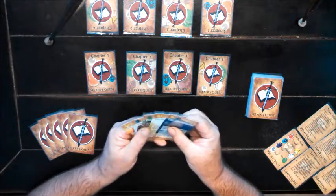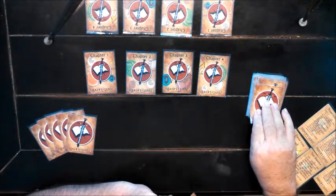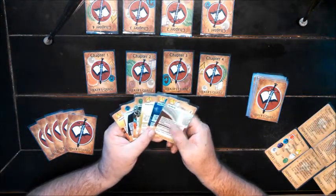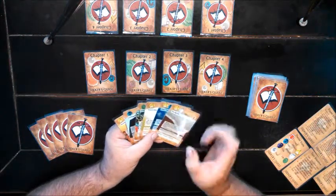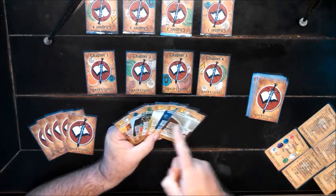Then we move to the Draw phase, which is very simple — draw a verse. It has another wisdom icon and also another mysteries icon.